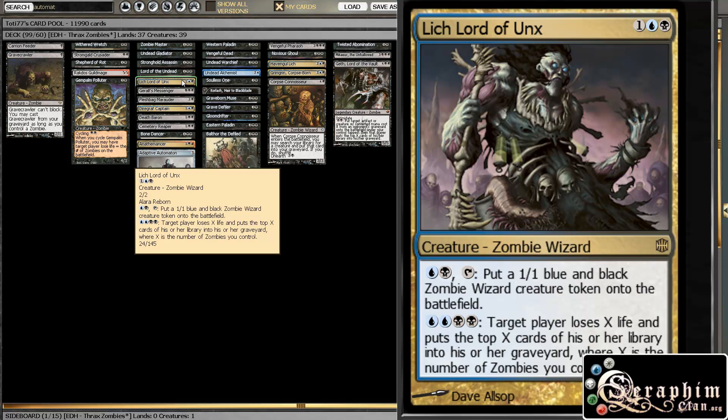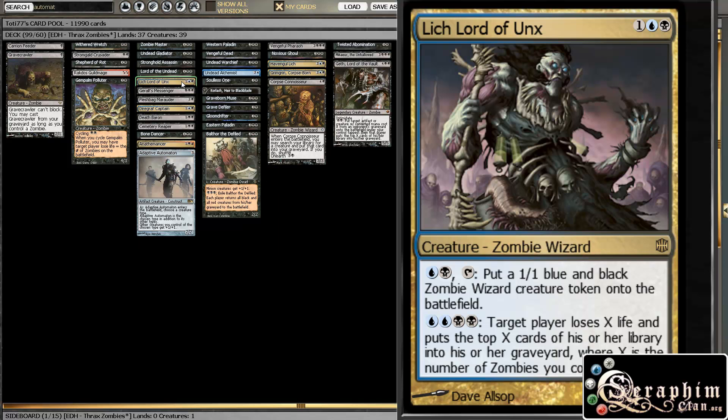Lord of the Undead — our first Lord — basically pumps all of our zombies and returns them to our hand from the graveyard, so pretty good, one of the good ones. Lich Lord of Unx doesn't pump our guys, but he puts a lot of small zombies onto the battlefield that we can afterwards sacrifice to some of our other effects.